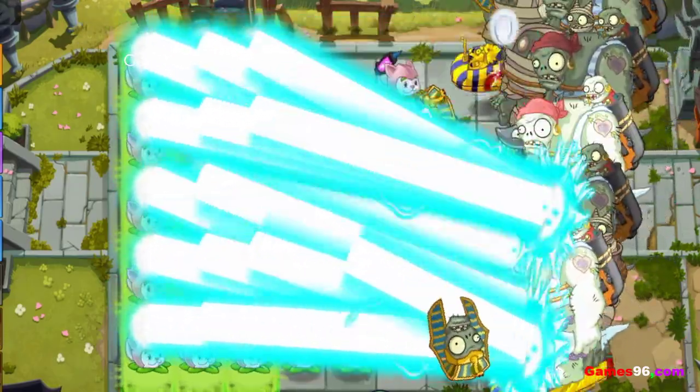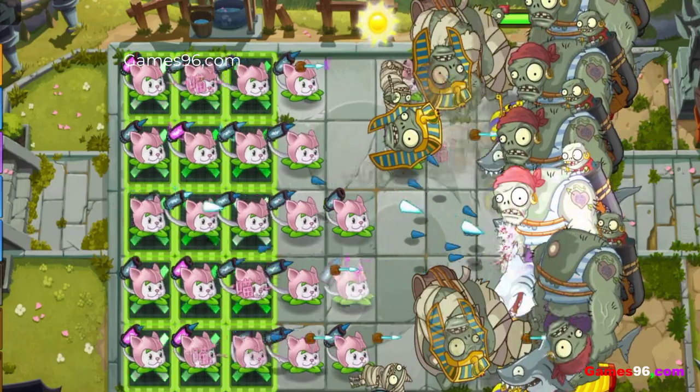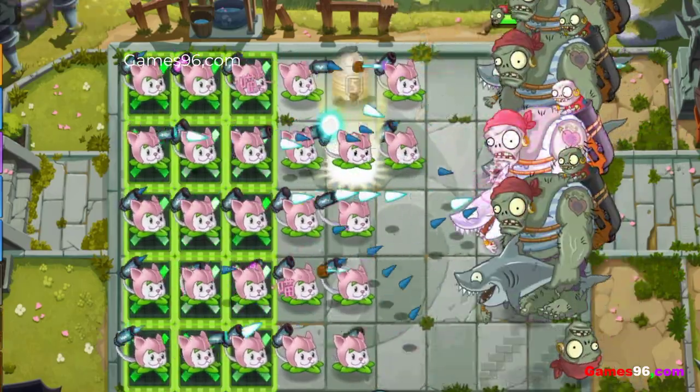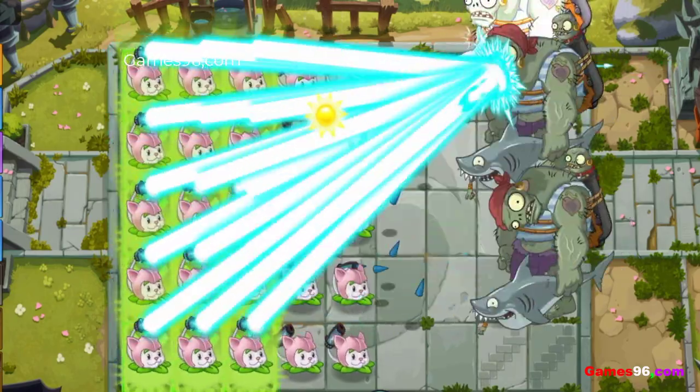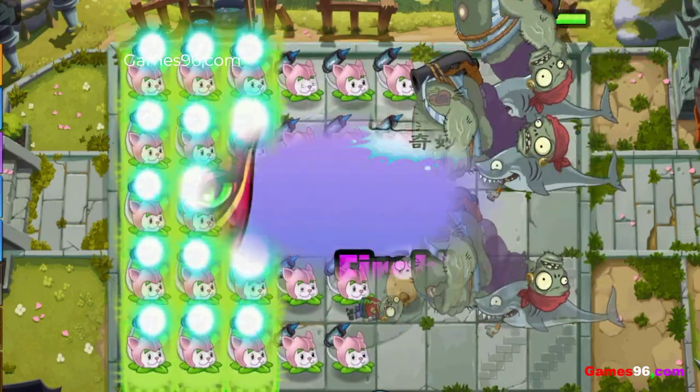When given plant food, Cattail emits a cyan laser that gets larger and larger, tracking down a random target. If the target is defeated, the laser will quickly move to another random zombie, similar to the Magnifying Grass plant food effect.